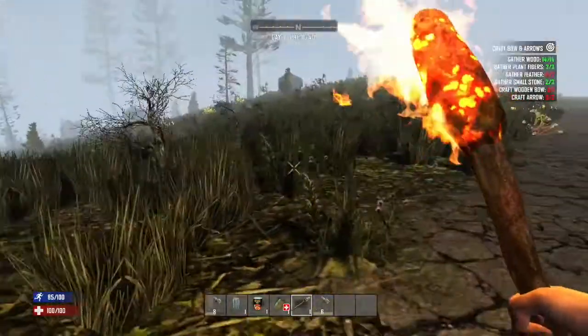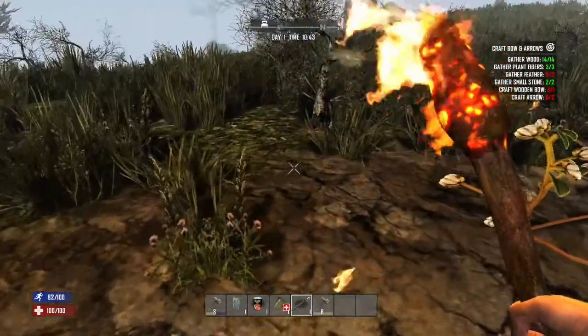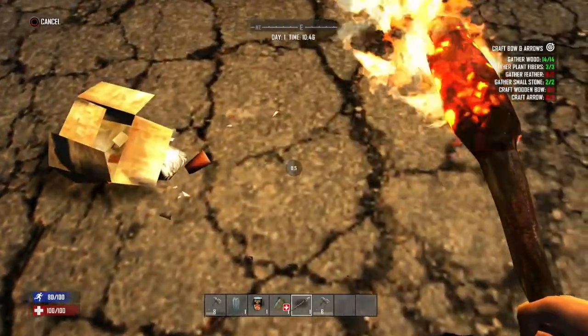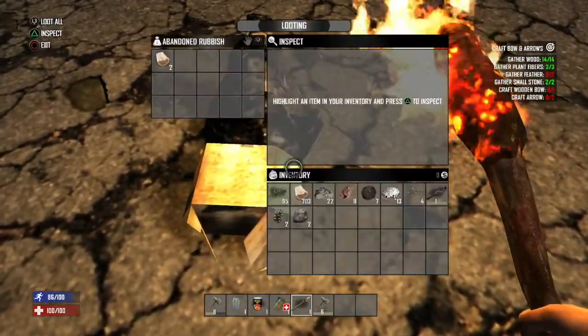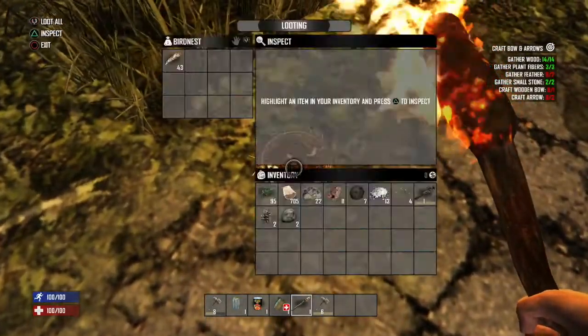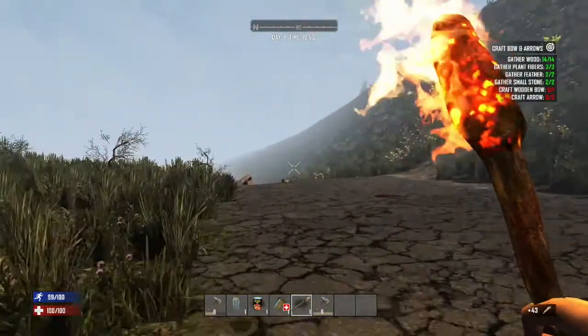Some trash around. Man, I can't believe I haven't seen any. Let's search this anyway. I'm all over the place with this controller. We've got some wood in the trash — who throws away wood? There's one! Here we go, 43 — nice, decent amount of feathers there.